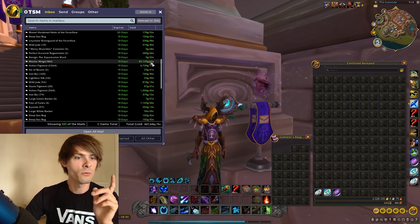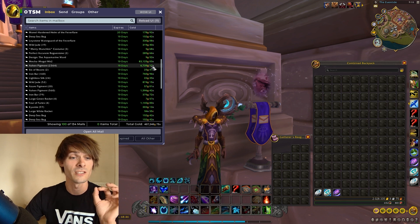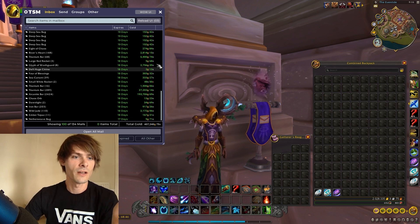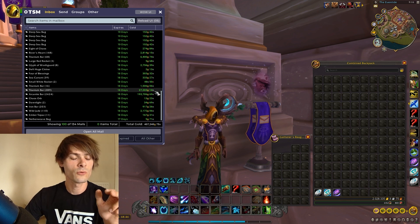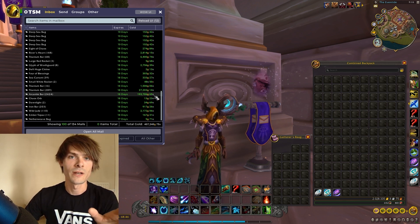We sold a Mecha-Mogul Mk2 for 83,000 gold, along with ashen pigment — 2,364 of that for 6,739 gold. The list goes on: titanium bars for 6,000 gold, River's Heart for 2,000 gold, the Glyph of Wrath Guard for 2,756 gold. Our big ones are titanium bars — 289 of them for 27,203 gold — and the big one is arcanite bars, 2,424 of them.